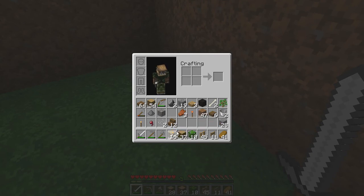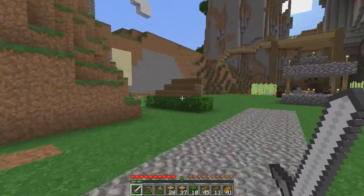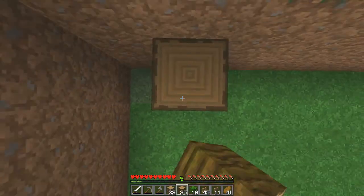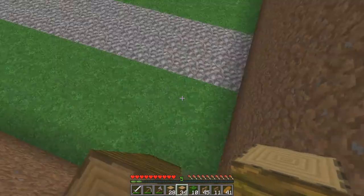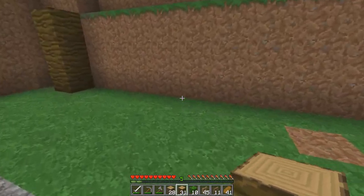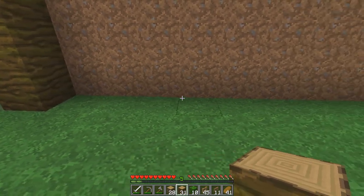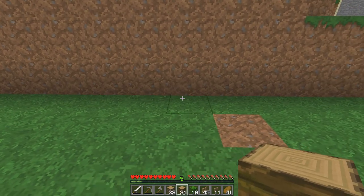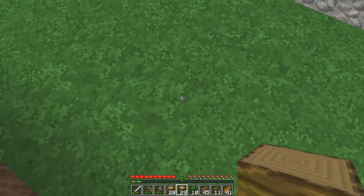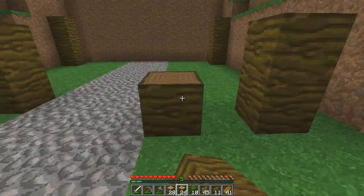I wanted to build it with both jungle wood and oak wood and I'm gonna try and make it match the houses we have in the village. Let's start with the jungle wood — I'm gonna build some pillars, a three by one pillar here, and a three by one pillar here. Then I'm going to count — one two three four five six seven eight nine ten — so I'm gonna need to build two by one pillars here.